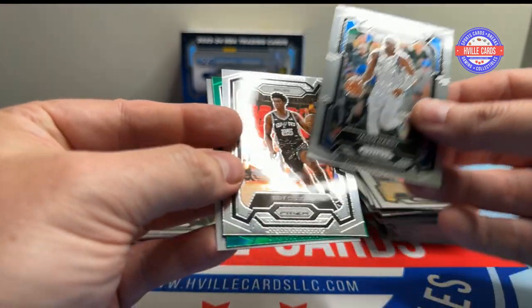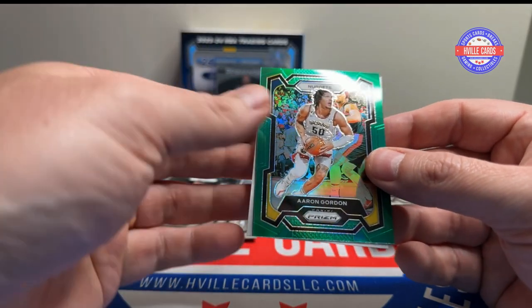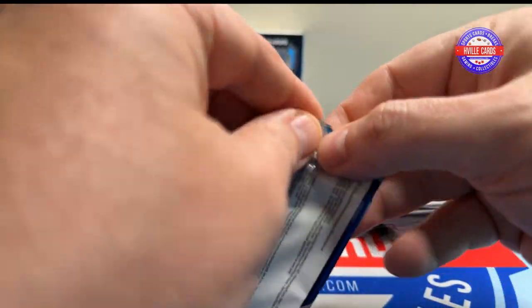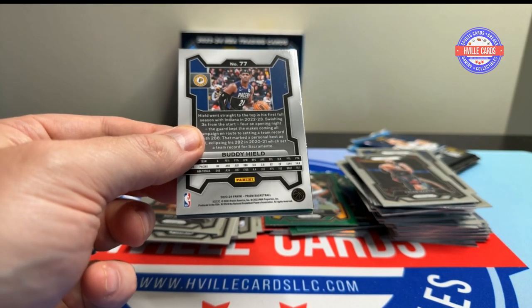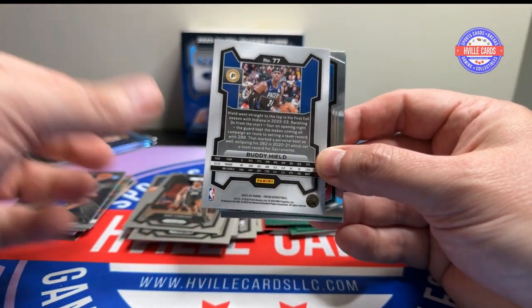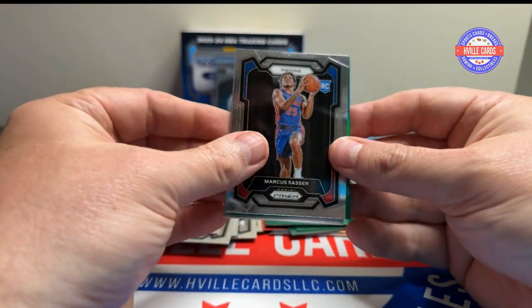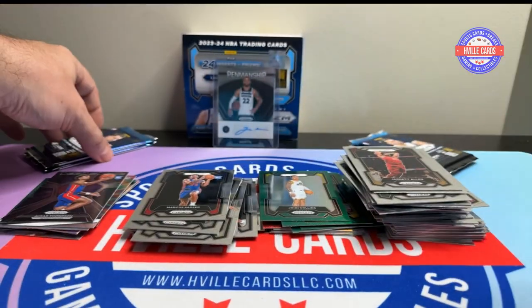Jayden Hardy, Ousmane Sissoko, Aaron Gordon green, and Kayla Martin. Because I'm concentrating on these packs and fixing the cards, I haven't been watching the video — so if cards have gone off screen or something, I apologize. Marcus Sasser, a green John Collins, and Jared Allen. Last four packs.